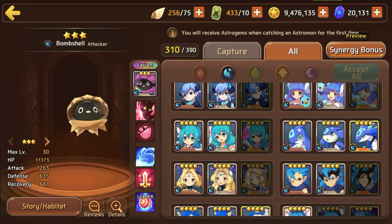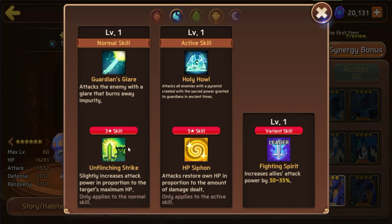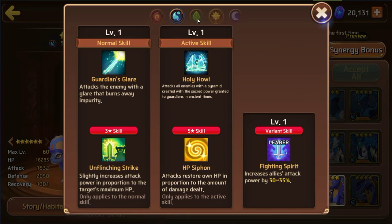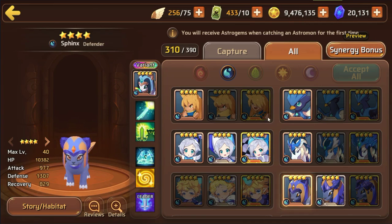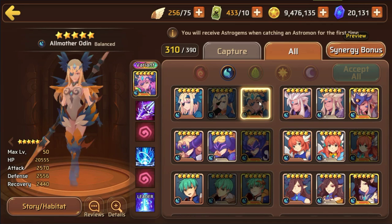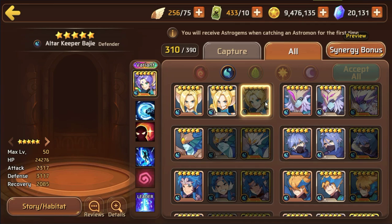I wish the game would incorporate some new way to see the damage output of each individual monster during class events — it's been almost four years and they've yet to add that feature. The water Sphinx is not bad either — he has unflinching strike, which doesn't do comparable damage to courageous strike, but on a conviction set with 100% crit chance he could be pretty useful. You're kind of very limited as to what mons you can bring to the fire Colossus, but light and dark will always be the best to bring.